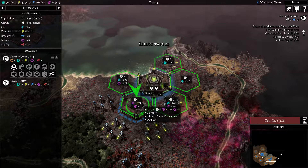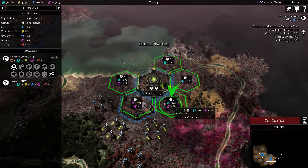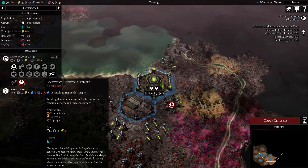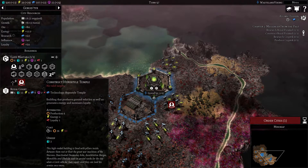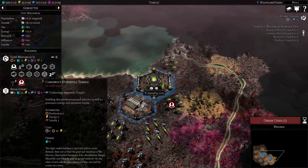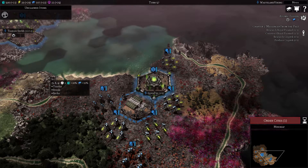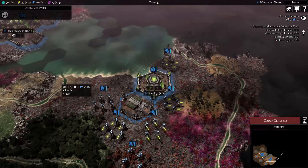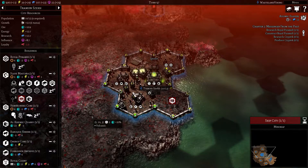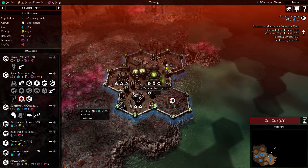We could get our influence up pretty quickly right away. I think I'd rather go over here - we could still get some influence in there. It generates energy and increases loyalty, so that's good. That'll help out a little bit. We're going to get a baroque shrine in here kind of quickly as well.